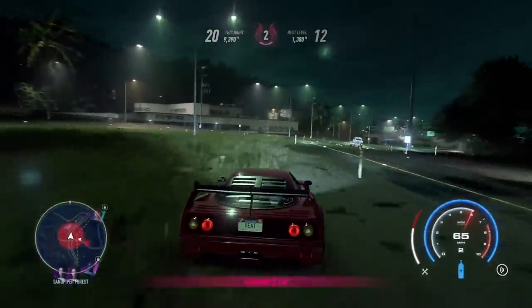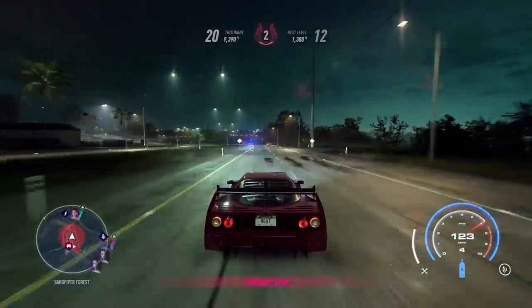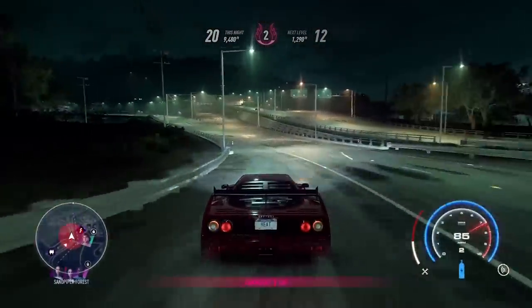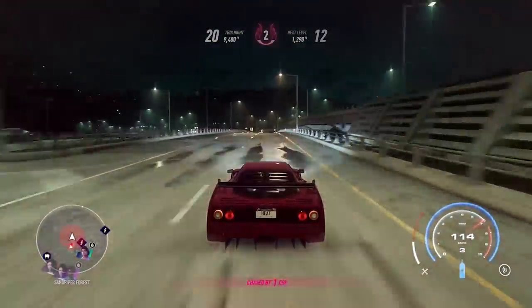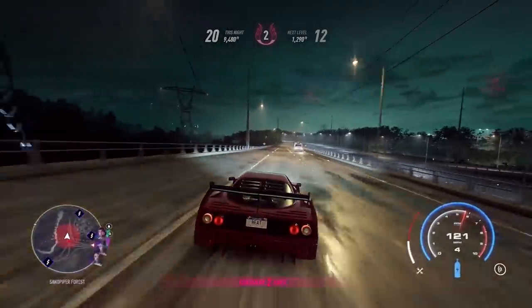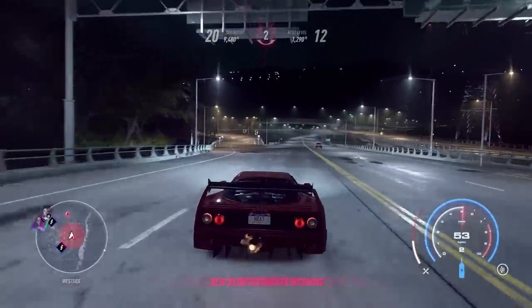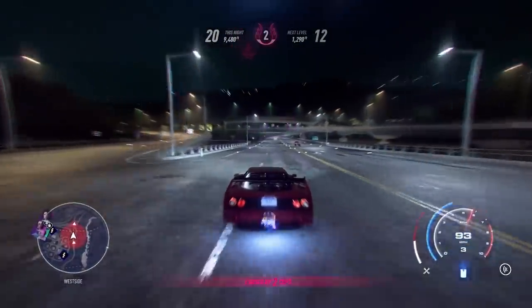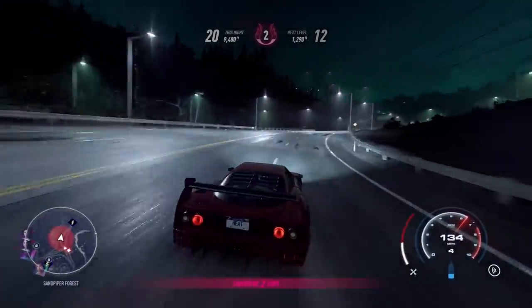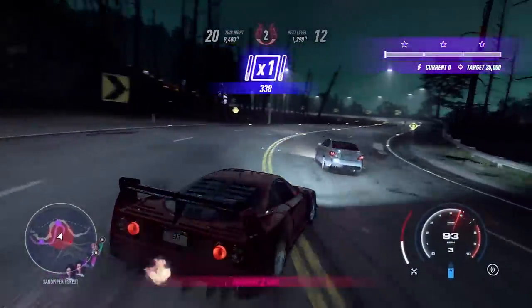Heading out of the city and up into the hills on the highways, the dynamic of the chase changes — cops are trying to throw themselves at you to stop you rather than trying to box you in and push you into the wall, because the dynamic of the environment changes. What I did here was try a quick U-turn through this big interchange to see if I could confuse the cops, but as you'll see, it really didn't phase them all that much. They definitely knew where I went.